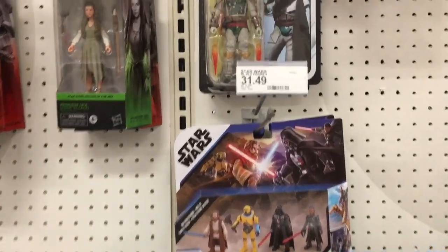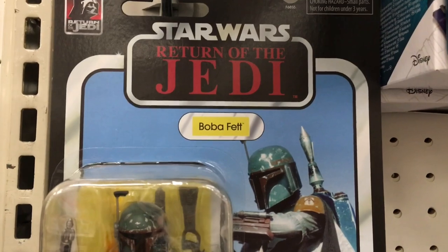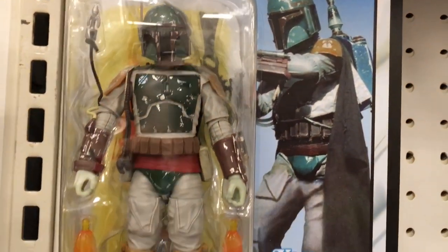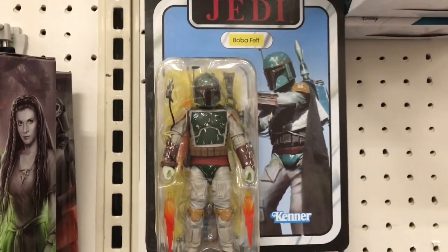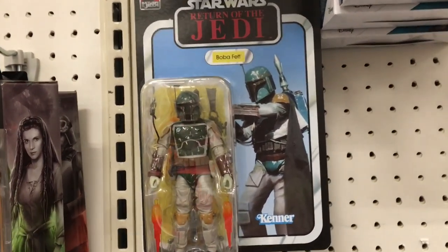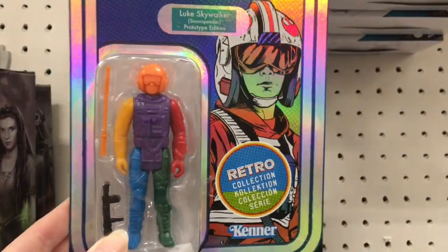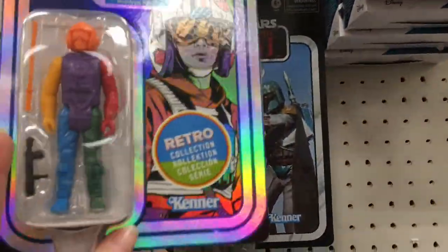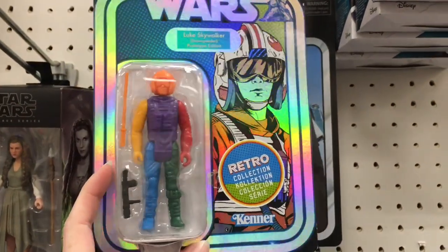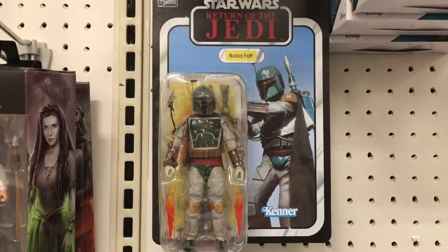And then in the Star Wars section, they have this really awesome Boba Fett from Return of the Jedi — it's the Jumbo Black Card Series and I just think it looks so cool and detailed. It has the rocket pack blasting off and stuff — that's a fun time, I love the original trilogy. And then they have this interesting retro Star Wars figure with such a holofoil design. I know there's some meaning behind the color pieces of the characters versus the other paint job.